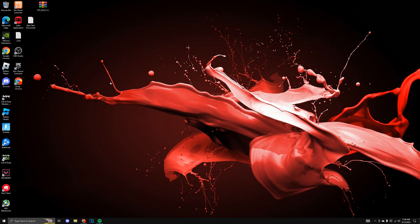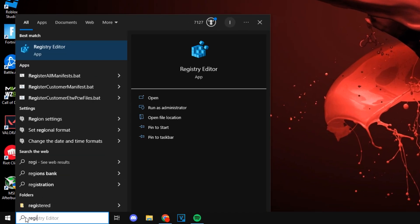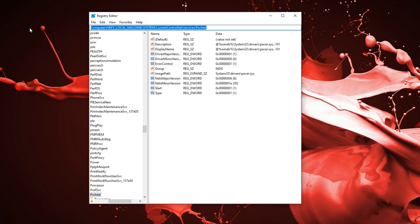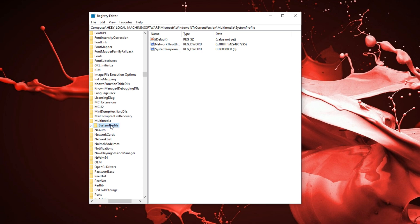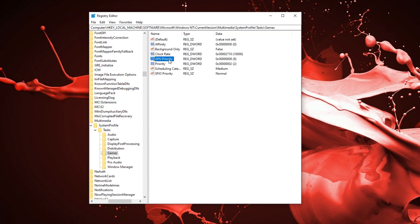Next thing is we're going to be going into the registry tweak. On the bottom, just search up registry editor. Over here, you want to delete this and basically just paste in this path right here — I will have it linked in the description. Press OK, open up the system profile, and under task you will see games.